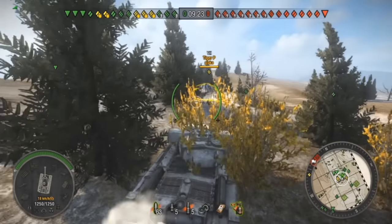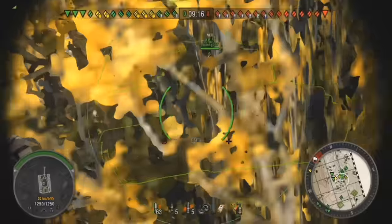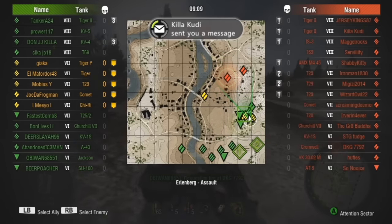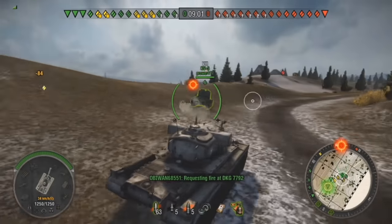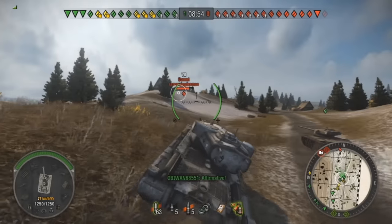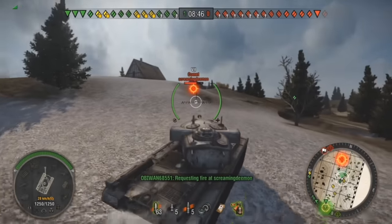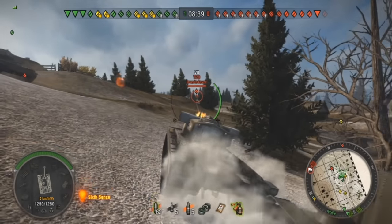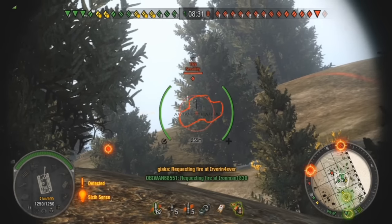Joe is just going straight up the middle — he's going to get some initial spots to let us know where they're coming from. I kind of hope to bump into those Tiger IIs or even the T69, do some damage to some tier 8s, and get some extra XP for damaging higher tier tanks. Looks like one of their mediums got taken out already. Seems like he got a little foolish going straight up the middle. This Comet is being too ballsy and just getting chewed up. Got a T20 on my right — that one missed. There's the T69 — tracked him. Let's get some shots on him.